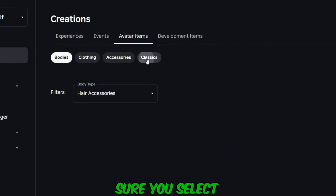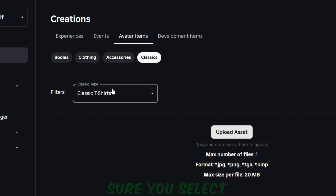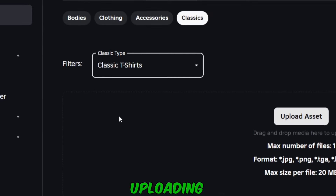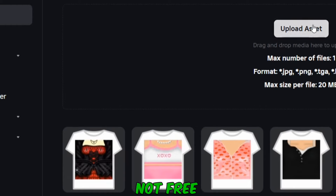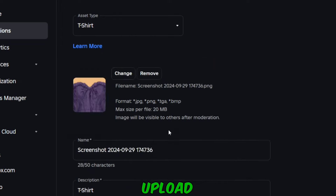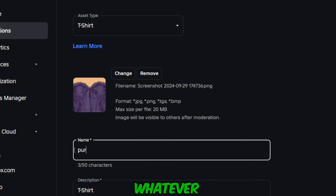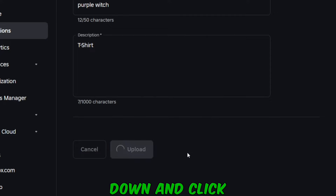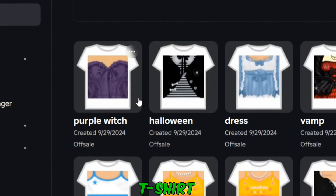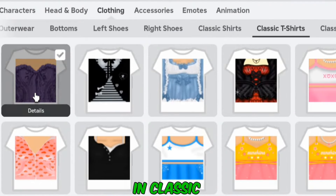Make sure you select classics, and then make sure you select classic t-shirts. Uploading a t-shirt is completely free — the other things are not free to upload. Click on upload asset, and then again upload, and then select the shirt you had screenshotted and cropped. Now name it whatever you want and upload. Just scroll down and click on upload. Whatever t-shirt you upload is going to be in your inventory, available in classic t-shirts.